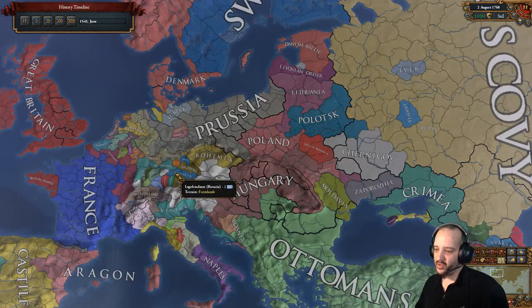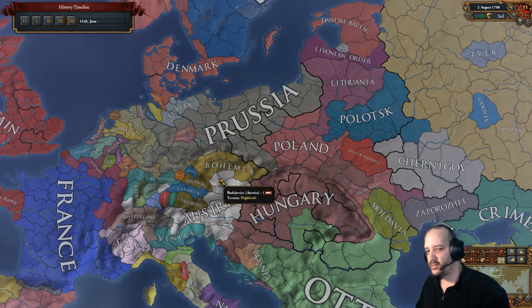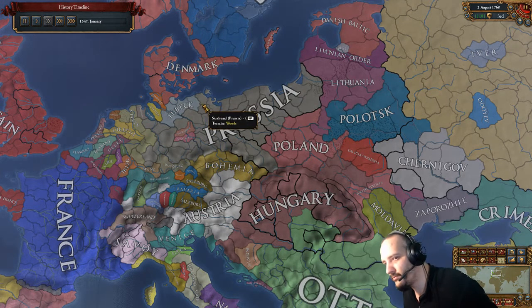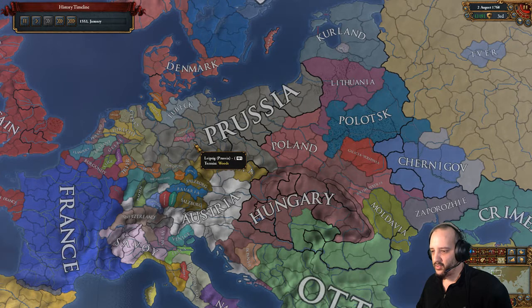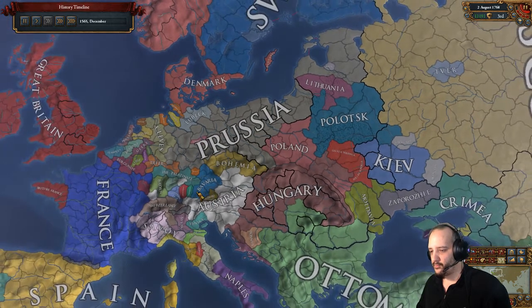Patch 1.28.3 made an important change: Germany doesn't give you anything particularly special except permanent claims on all of Germany - north and south - which can be useful depending on what you already control. But the big thing is that in the past, when you formed Germany you would lose the Prussian monarchy. You don't anymore since 1.28.3. Also, forming Germany forces you to leave the HRE, but there was nothing left of the HRE when we left anyway.